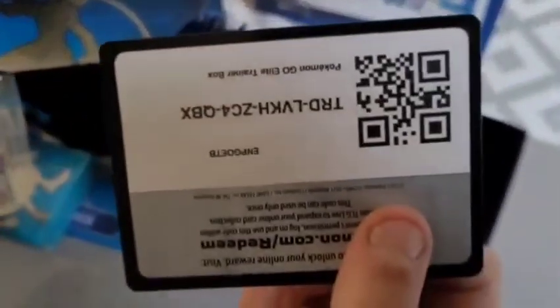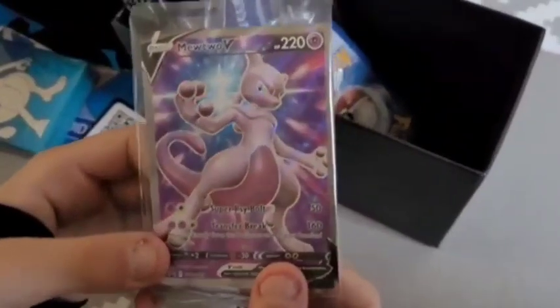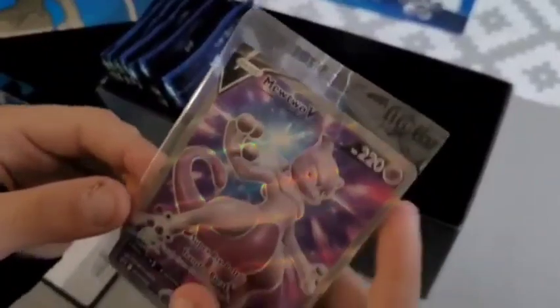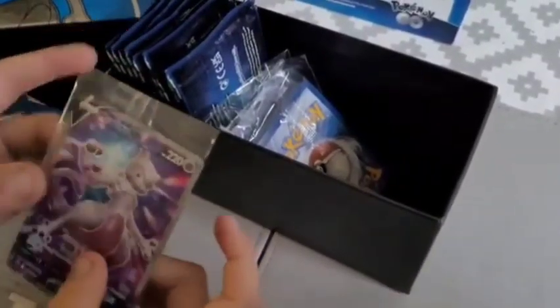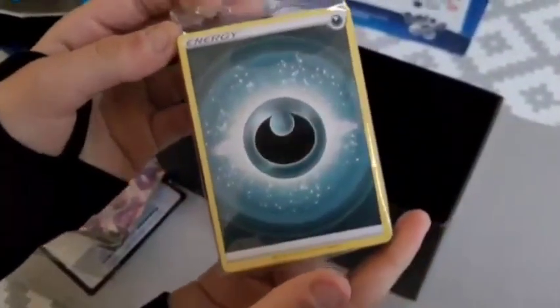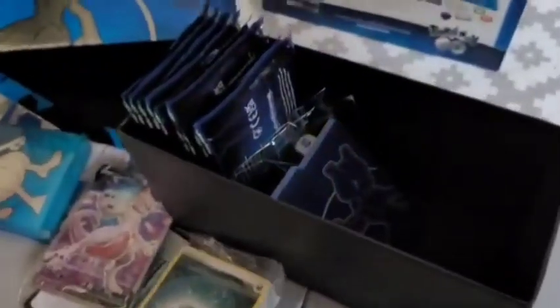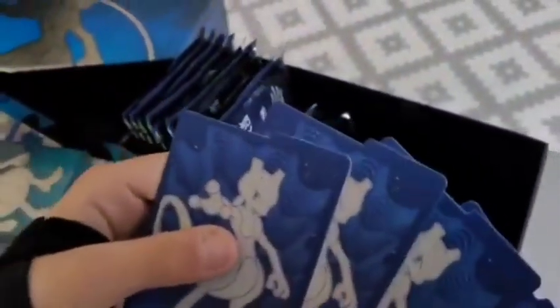I'm sure you can just see that. It is. Yeah, that's a beautiful Mewtwo isn't it? Shall we open it? We might probably keep it like that because I got it for my niece. Then we have our energies — 45 energies. And then we have our lovely dividers. You get four star energies and four dividers in this as well, so that's cool.